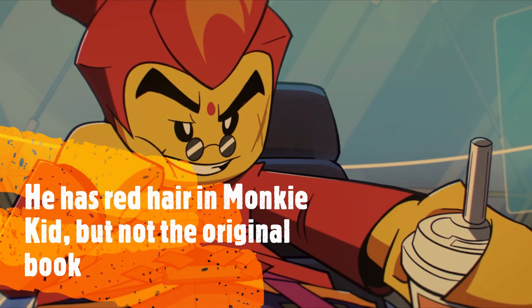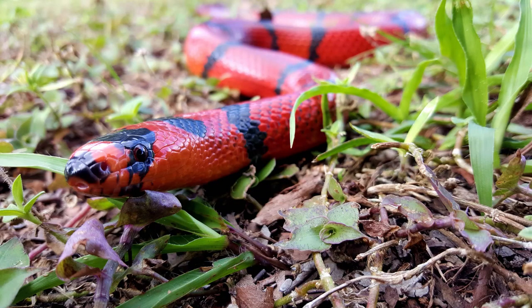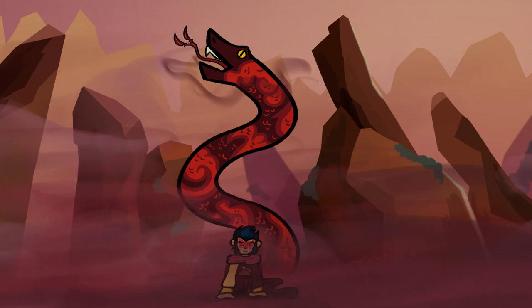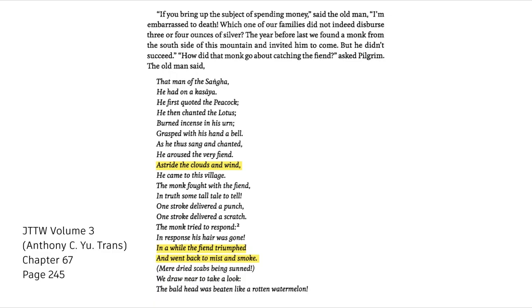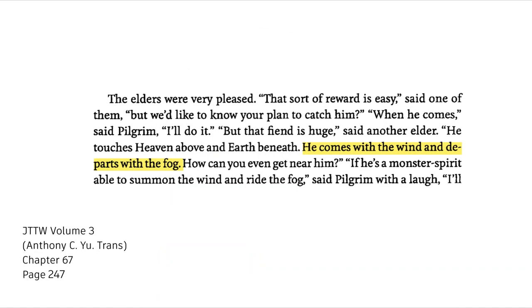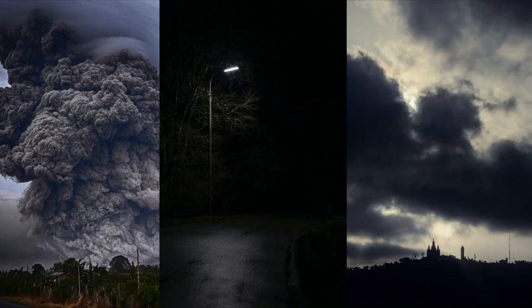Red Boy might maybe count, but he isn't red — that's just his name, probably because he has fire powers. Now, other than being red, is there any other evidence that the Python Demon could be the demon Macek made a deal with? Yes, actually. There are no shadow demons in Journey to the West, and while in Monkey Kid, Macek has shadow powers, that is not the case in Journey to the West. However, the powers of the Python Demon are pretty similar to shadow powers. When the Python Demon comes, the clouds and the wind come with it, and it departs with the mist and fog. Additionally, it is said 'massive black clouds cover the starry sky' and 'lamps and lights fade as the whole earth grew dark.' Essentially, the Python Demon causes wind, darkness, fog, and black clouds — I can easily see this being interpreted or adapted as shadows.